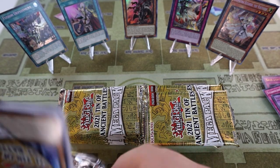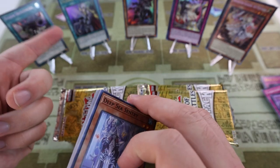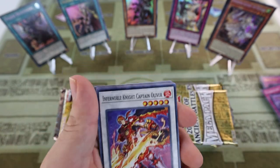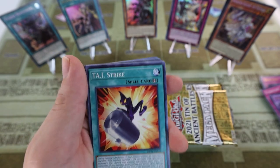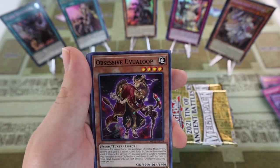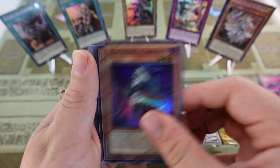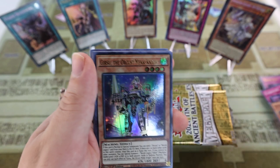These cards back when they were heavily desired out of this set — this is just insane. Crossout Designator was 40 bucks at one point for the ultra; it might have even been higher. Triple Tactics Talents was also 40 out of this set. There are some cards that have held value out of this set for sure; again, the only issue is some have fallen out of play and a lot have been reprinted. Konami is always good about keeping things somewhat affordable for the casual player base. Another Lulu.